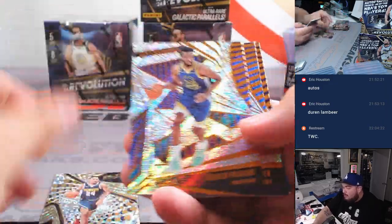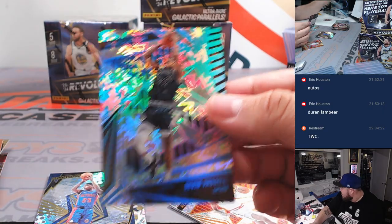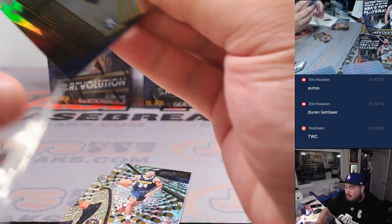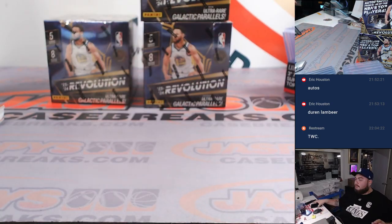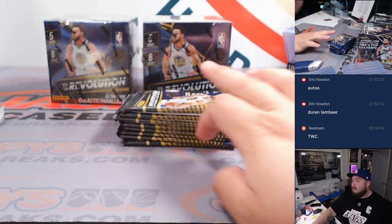And we got a Jalen Pickett. And we got a Devin Vassil — kind of looks like a baboon a little bit, right? To 149 impact. And we got another Jalen Pickett.